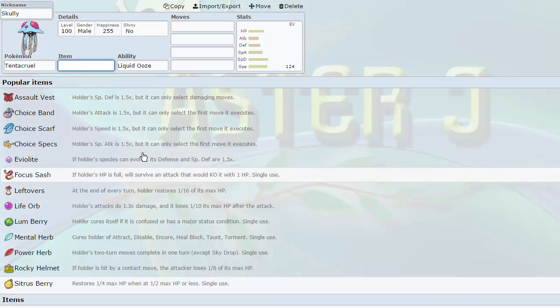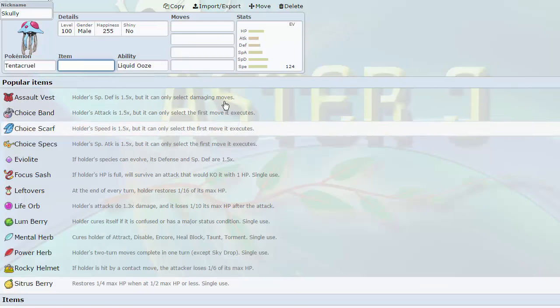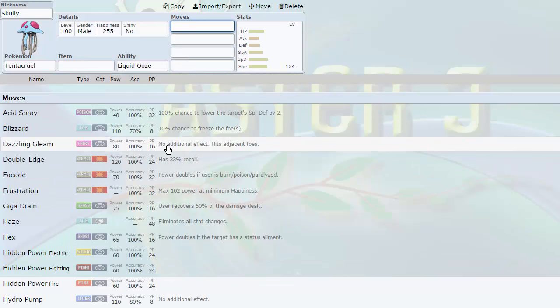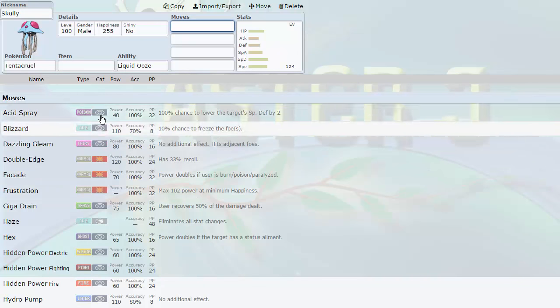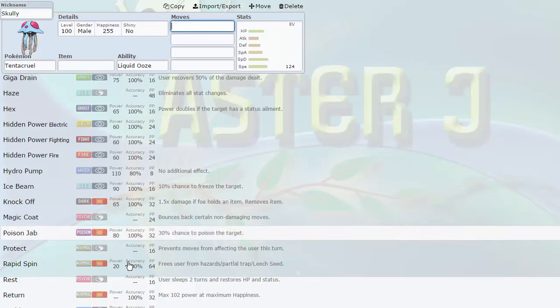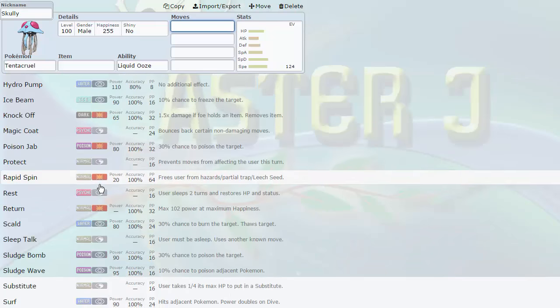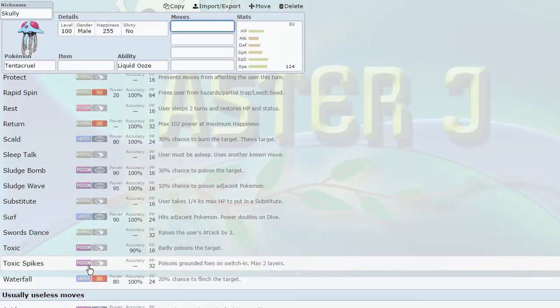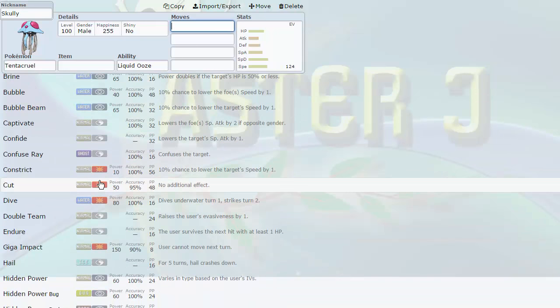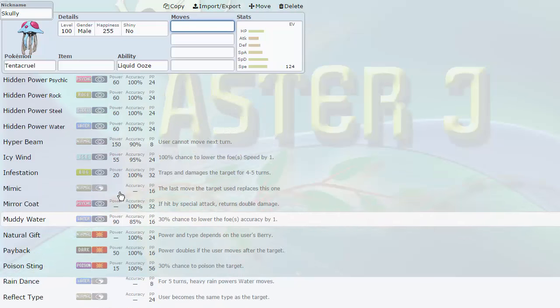Speaking of Blastoise, we also dropped that — I'll get to that in a second. I didn't want to have two Rapid Spinners. We do have a Rapid Spinner and a Defogger now, so that's fine. You can run Tentacruel a lot of different ways; you can be very creative with this Pokémon. It gets access to really cool coverage like Acid Spray, something I didn't have before. Dazzling Gleam is another Fairy move, though we already have Mega Gardevoir. Another Knock Off user, which is always good. Poison Jab, Sludge Wave, and Sludge Bomb are its STAB moves. It's also a Toxic Spiker, which fits perfectly with my Spike Stacking core — Uxie as a Stealth Rocker and Klefki as a Spiker — now I have Toxic Spikes as well. It even gets Swords Dance, which might be something to look into.